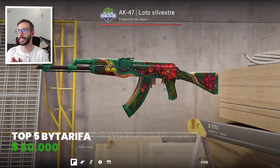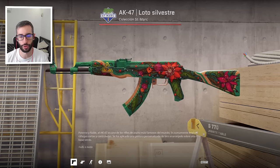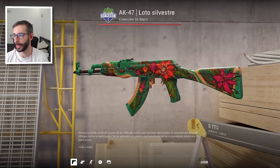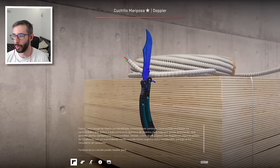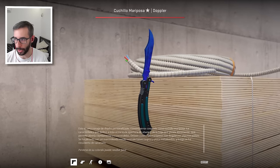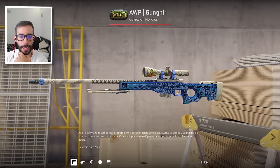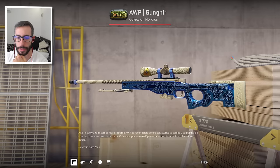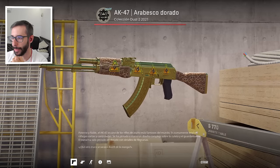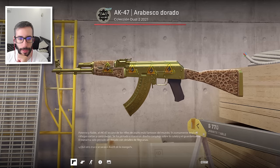Vamos al top 5: Tarifa, chicos y chicas, con un inventario de 80.000 dólares. Tiene el Wild Lotus número 1 del mundo, que crafteo y tiene el inflamable. Es la mejor skin que tiene el animal. Tiene también esta Mariposa Zafiro Factory New, muy bonita. También tiene el Gugni con la pegatina inflamable — me encanta esa pegatina. Es de la colección Norse y tiene también el Cagol Arabesque inflamable. Este tío tiene una obsesión con esa pegatina.